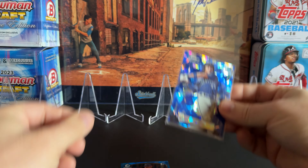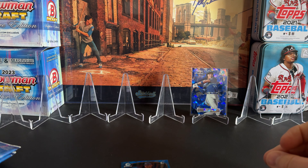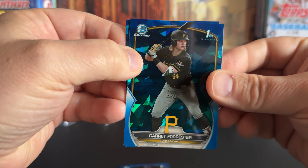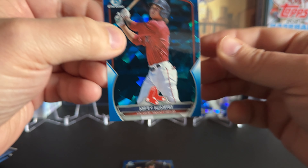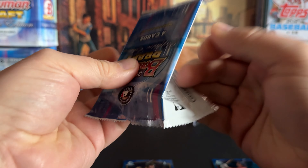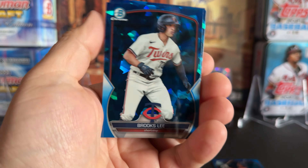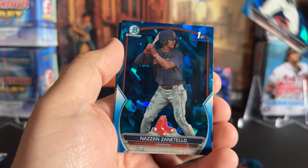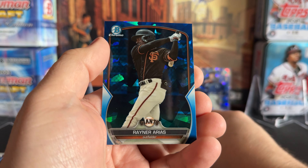He is a first-round draft pick for the Mariners — he's probably going to be one of the top hits on the board. I hit the Matt Shaw autograph in a past video of the Sapphire Selections, which was really nice. First pack, already awesome. These aren't numbered, but I do think they're limited — I just don't know what the print run is.